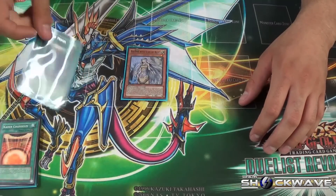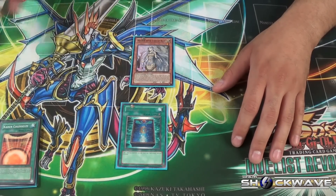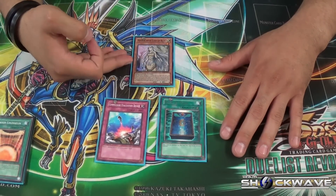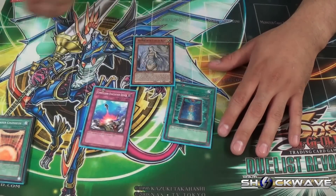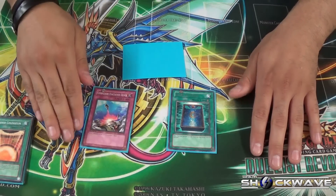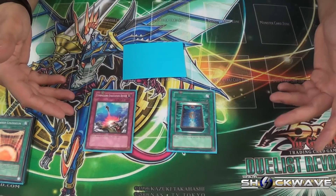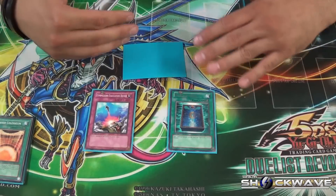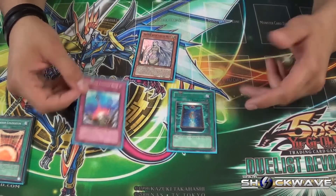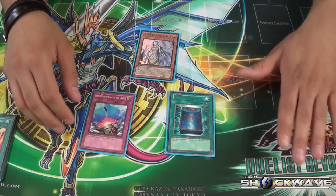An interesting ruling I found is Book of Moon and Maiden, or Compulsory. Let's say your opponent swings at Maiden — Maiden's effect activates to negate the attack. If you activate Compulsory or Book of Moon, the attack will get negated, but as soon as Maiden hits face-down you are not able to summon a Blue Eyes. She has to switch position to resolve her full effect. During your next turn you can flip Maiden back up and summon a Blue Eyes. But if your opponent enters the battle phase and you activate either of those two to target her, you'll be able to summon a Blue Eyes White Dragon with no problem.